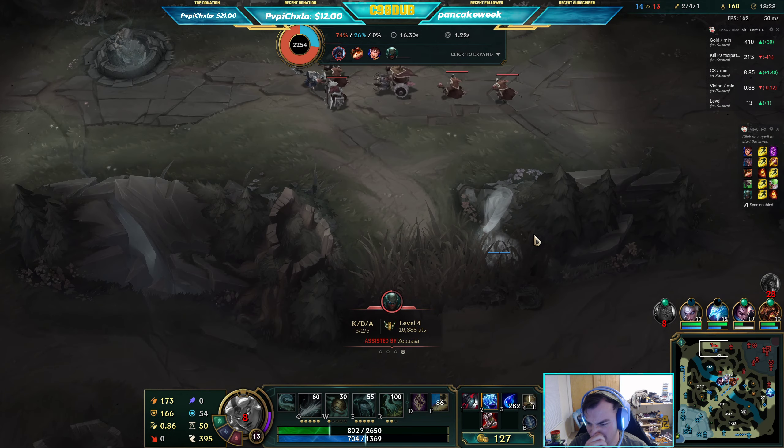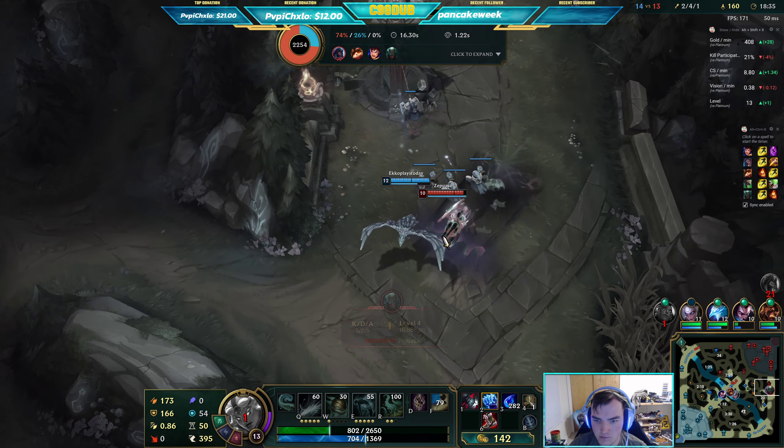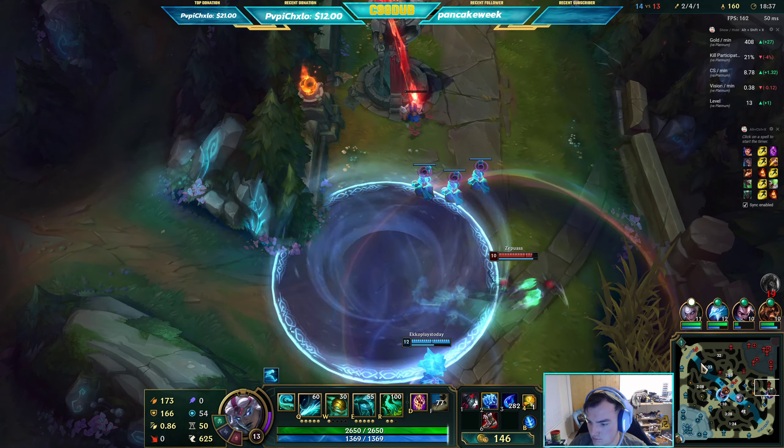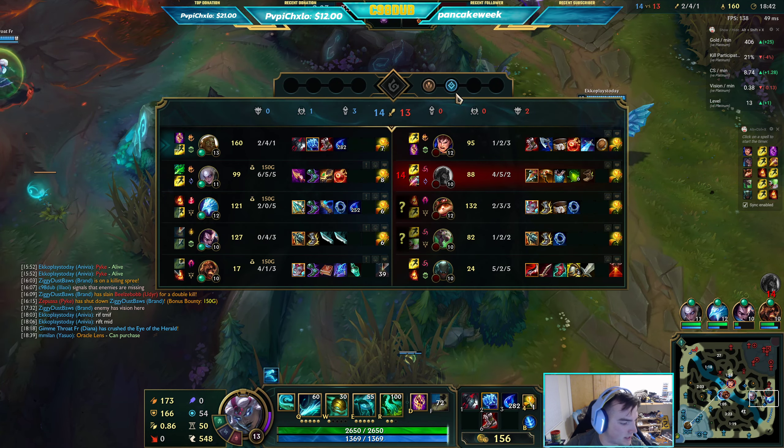I think I can TP to my tentacles if one's still alive, but I don't really need to. How have they gotten both dragons?